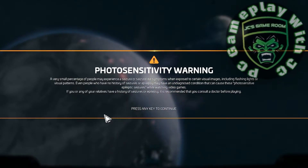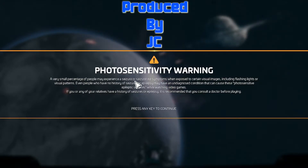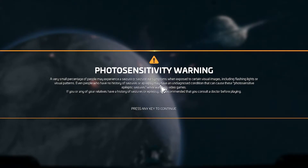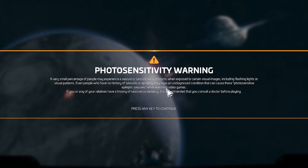The photosensitivity warning is for people with epileptic seizures. A very small percentage of people may experience a seizure or seizure-like symptoms when exposed to certain visual images, including flashing lights or visual patterns. Even people who have no history of seizures or epilepsy may have an undiagnosed condition that can cause these photosensitive epileptic seizures while watching video games. If you or any relatives have a history of seizures or epilepsy, it is recommended that you consult a doctor before playing.